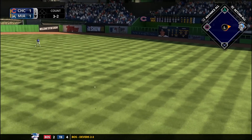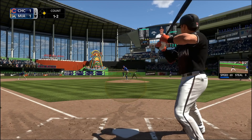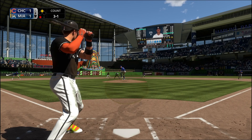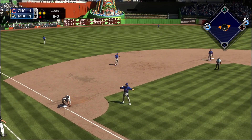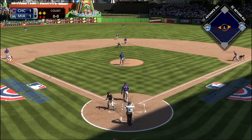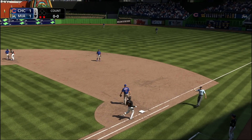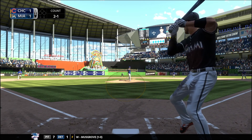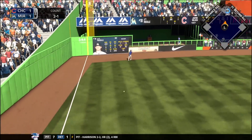Martin Prado gets a hit past the first baseman and is on first to start the bottom of the ninth. We bring in JT Riddle for speed and defensive versatility. We get something close to a sacrifice. Chris Bryant can't handle the next one, but Johnny Gio swings at one in the dirt. Two outs — we need a base hit from Louis Brinson, but he grounds out to second. That's it for nine innings, we're going to extra innings.